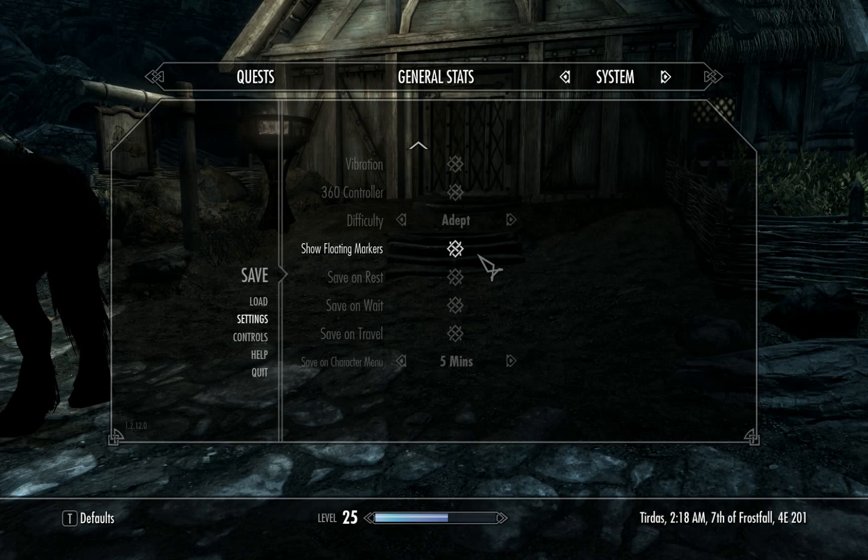This way, basically any time you pull up the tab menu it saves, any time you zone it saves, anytime anything happens pretty much it saves. Follow this up with auto saving fairly frequently and anytime something bad happens you can usually reset it very easily.